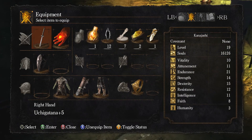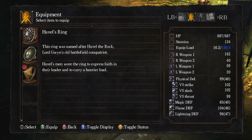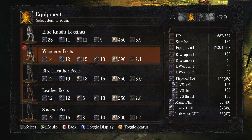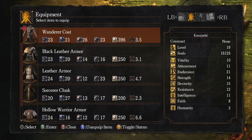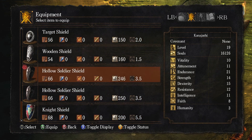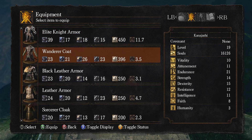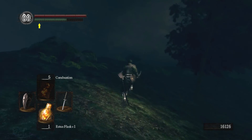We get Havel's Ring. Why I wanted this ring so badly: our equip load goes from 73 to 109 — what?! You can get so much equip load with this, and now we can switch into the Elite Knight's gear which is the stuff I want to eventually use. So I can start to get a little bit of actual armor — what a concept. We get the Elite Knight armor. Too much weight for the full set — I'll have to keep the Wanderer's coat, but we got the leggings and the gloves on.